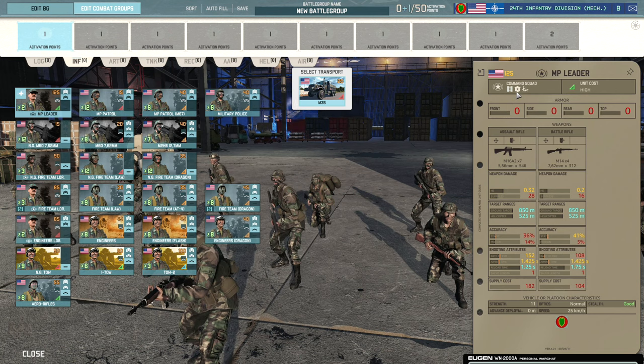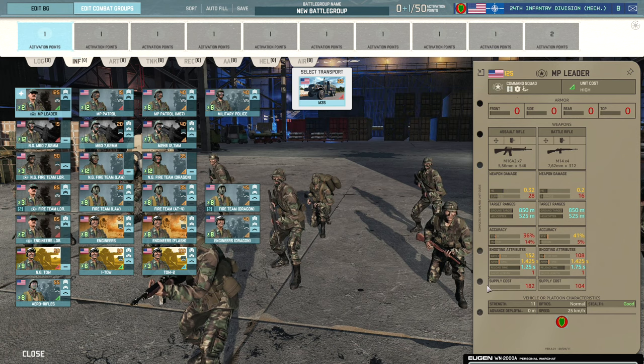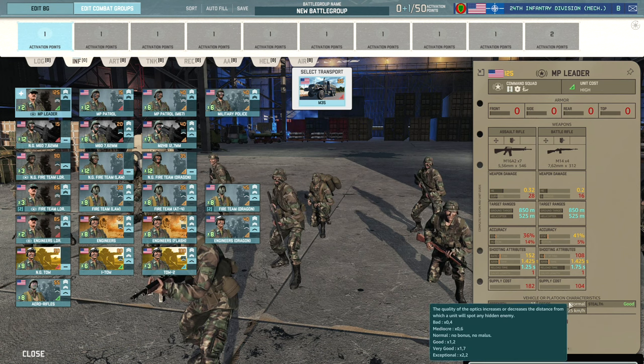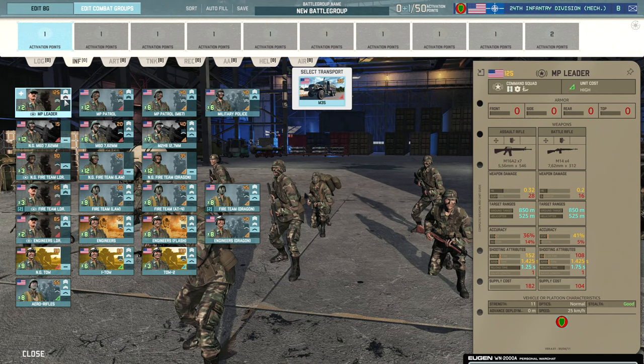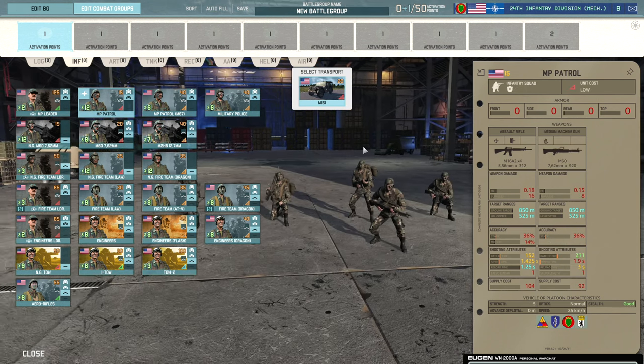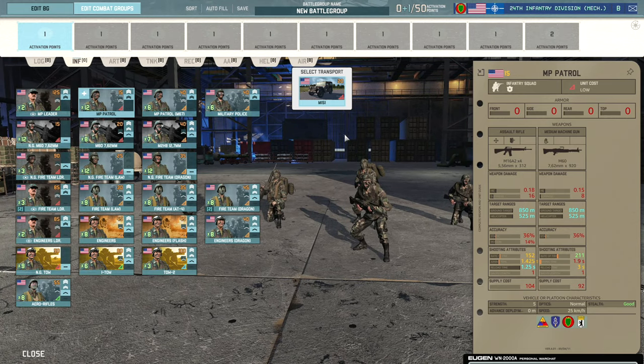We have the Military Police Leader, which gets the security trait — when stationary, their optics improve from normal to good so they'll spot things slightly better. Their loadout is seven M16s and four M14s, pretty standard accuracy, no negative buffs, and available at relatively high veterancy. Then there's the Military Police Patrol, a five-man squad with four M16s and an M60. These can be dotted around quite nicely, and since you get 12 on a card for 15 points apiece, these are probably your primary source of the military police trait.